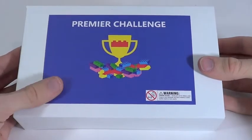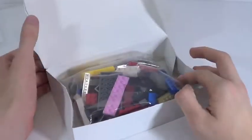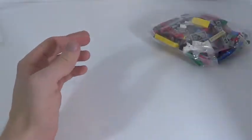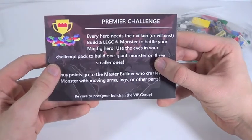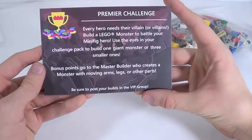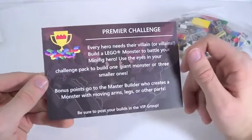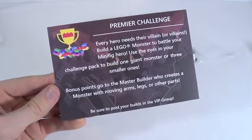And now it's time for the Premier Challenge — this is the main event of Booster Bricks right here. So I'm really interested to see what the Premier Challenge is this month. I can already see some nice pieces: pink parts inside there, a big piece, a steering wheel. Let's read the card. It says: every hero needs their villain or villains. Build a Lego monster to battle your minifigure hero. Use the eyes in your challenge pack to build one giant monster or three smaller ones. Bonus points go to the master builder who creates a monster with moving arms, legs, or other parts. That sounds pretty interesting — a little different from the last couple, which were more like physical problem-based challenges. This one is just building a monster. Maybe I'll be able to do it. So I'm gonna take a long break here and build something cool.